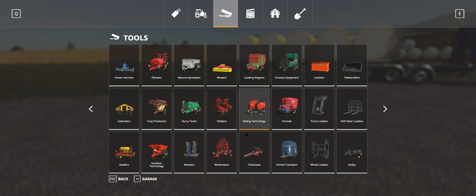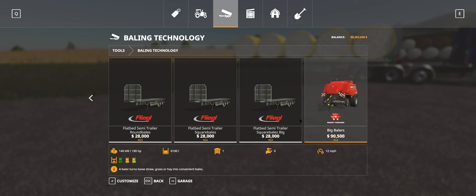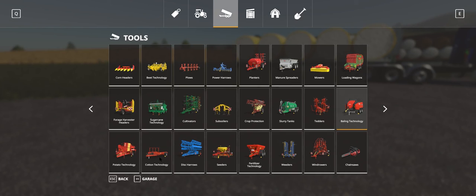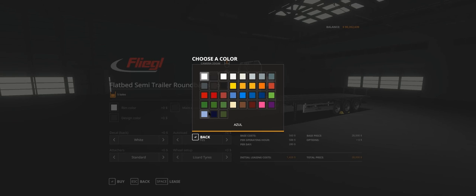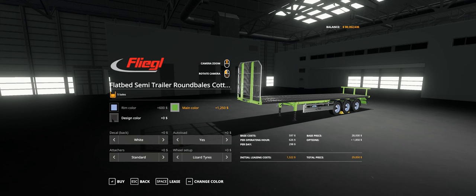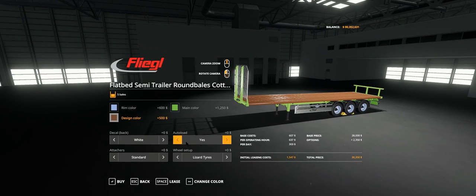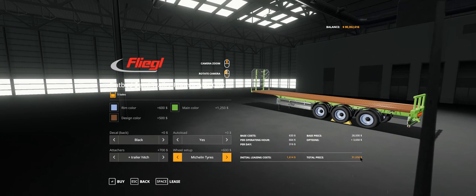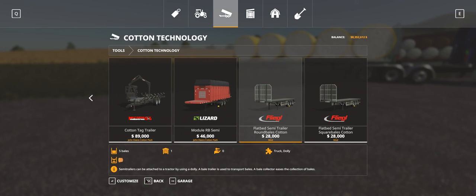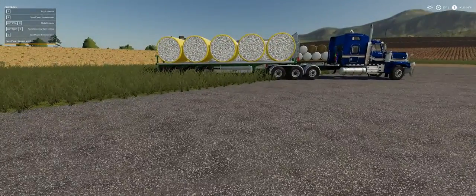For the cotton bale versions you need to go into cotton technology - flatbed semi-trailer round bales cotton and square bales cotton, both at 28,000. Same customisation: rim 600, main colour 1,250, design 500. Decals don't change the side ones but do the back ones. Trailer hitch 700, tyres 600. Fully up is 31,650 or standard is 28,000. The trailers are dedicated - you buy one and load it how you want, and as you can see I've loaded a selection of different square bales and round bales to show it takes all types.